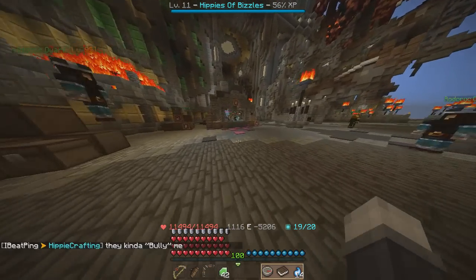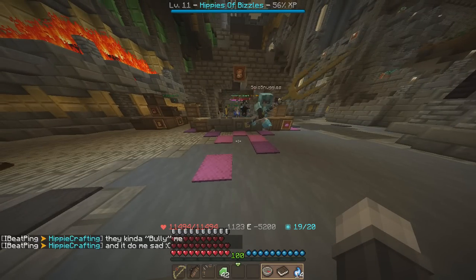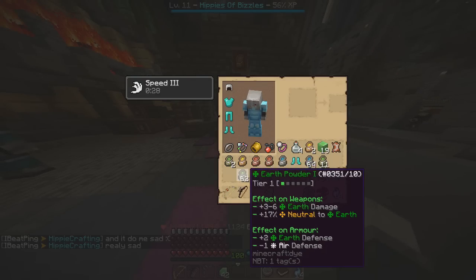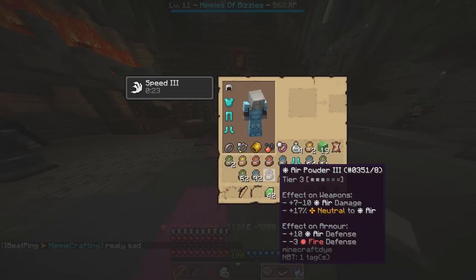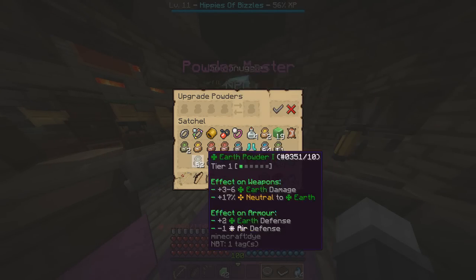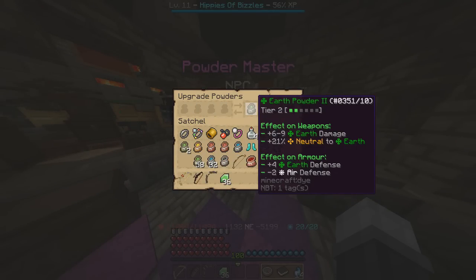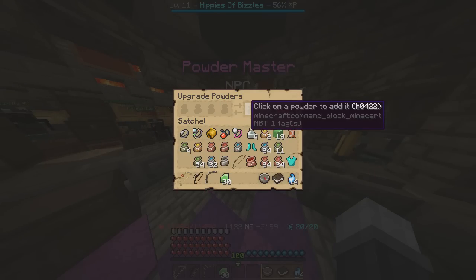Before we do, I'm gonna show you guys how you can combine powders. Bree was pretty smart and kept all of our powders from before the update, so we have a stack of earth powder, fire powder, fire powder twos, earth powder twos, and all these things. If you come to a Powder Master, you can click the upgrade button and put in four tier one earth powders to upgrade it, and it turns into a tier two.